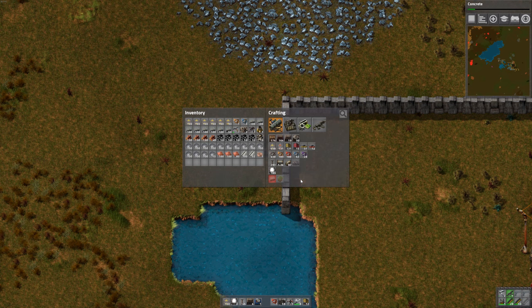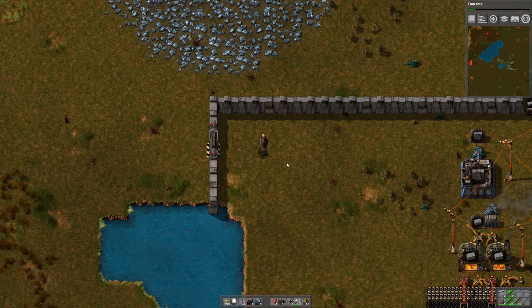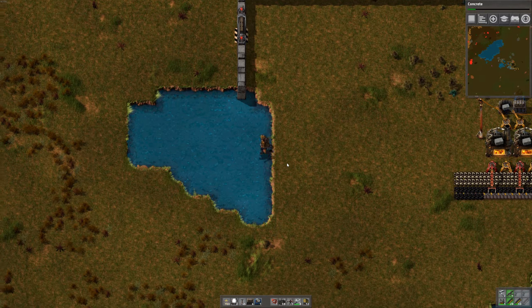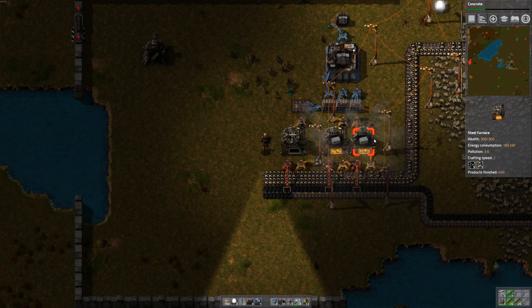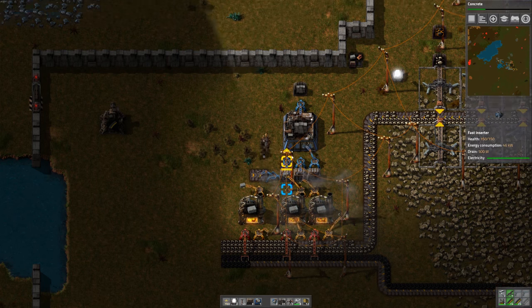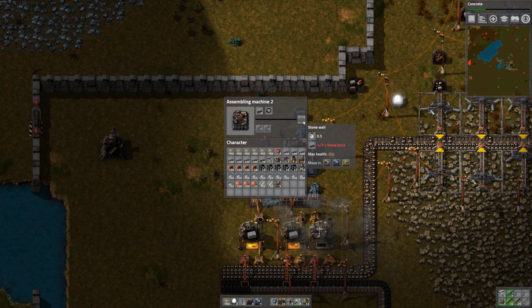Let's try making a gate — see what that's all about. Nice, I like it. That's a little bit better now. All the stone going into three brick furnaces, going into three buffer chests into the wall maker. So we're making a wall at a decent rate now.